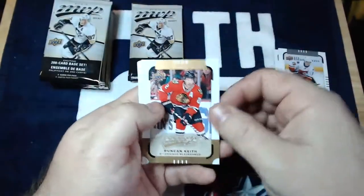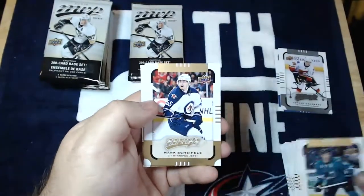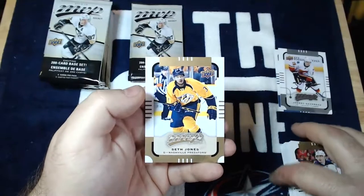Got a Duncan Keith, Drew Dowdy, Joe Pavelski, Mark Scheifele, and Seth Jones — right before he came over to the Blue Jackets.